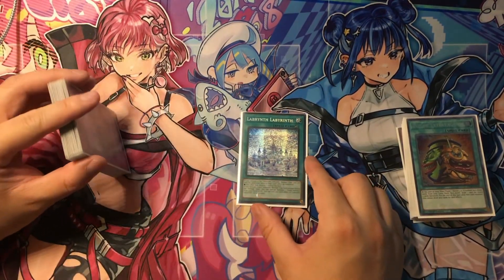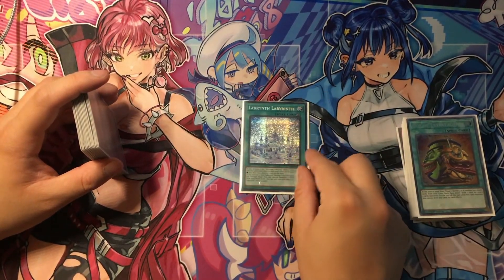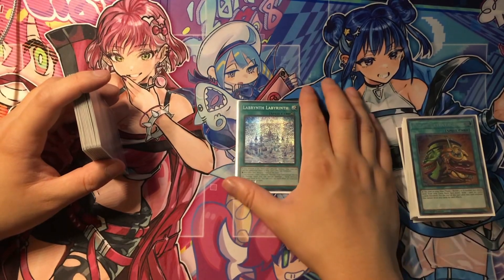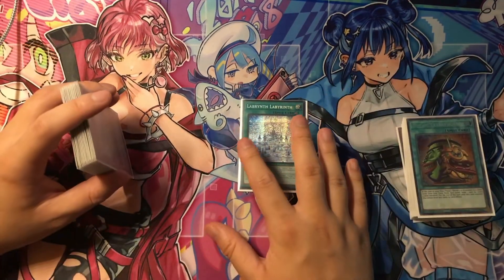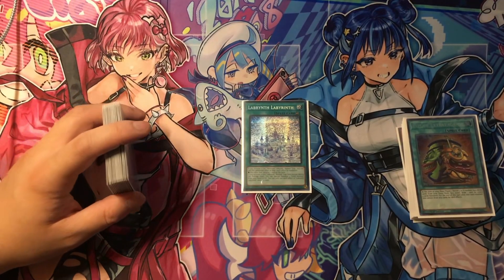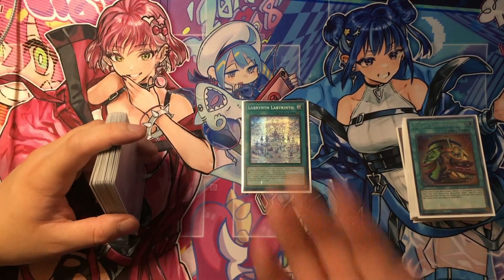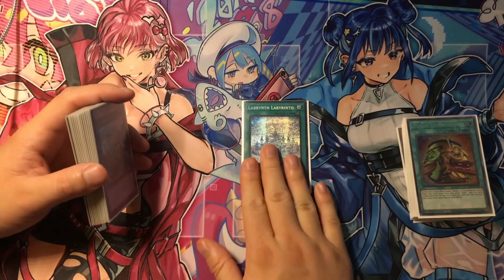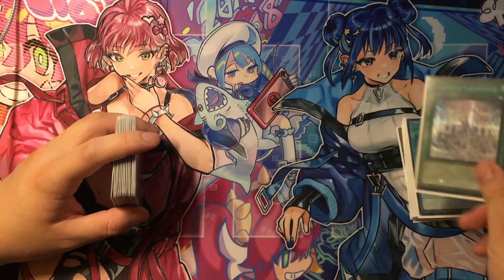Next, one Labyrinth Labyrinth — it's super searchable, so you don't really need it. It's kind of an almost win-more card sometimes, but if you set it up well and your opponent doesn't get rid of it, it can generate a lot of resources and answer certain things. This deck doesn't have a great way of dealing with backrow, so if your opponent has Disfigure, Skill Drain, or something like that, Labyrinth Labyrinth helps deal with backrow and lets you abuse Chaos Angel or basically anything in your Graveyard. Just the one copy.